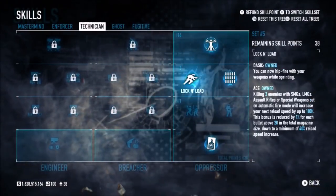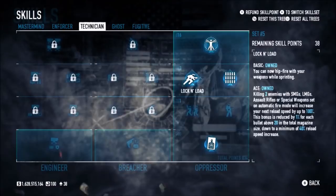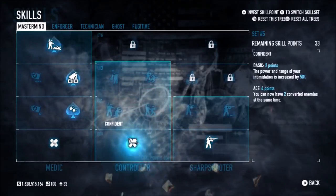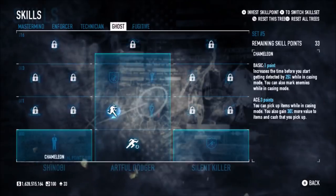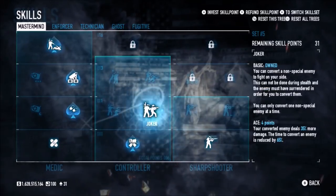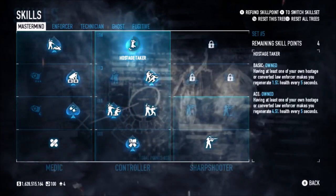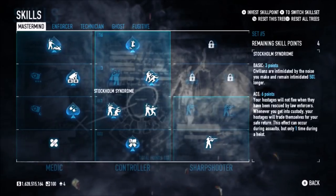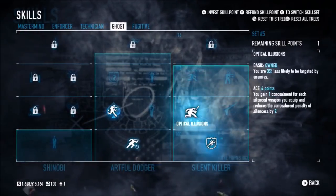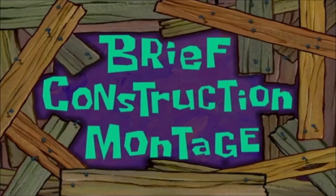I'm going to get the Reload Speed Boost because even with the Speed Pull Mag, that's going to be gorgeous - so, so nice. I cannot wait to see how this works, I cannot wait to see how this develops. I'll get the Stability Boost because that's quite nifty. We'll bring Jokers I think - I don't normally bring Jokers, but I seem to have a few points just sitting around doing nothing. I could get Pistol Skills, but it's the Shimano - who really cares. Joker, get Partners in Crime, Confidence, Hostage Taker because Mastermind. That works really well. We'll get a couple of Pistol Skills then. We hope you enjoyed this brief construction montage.